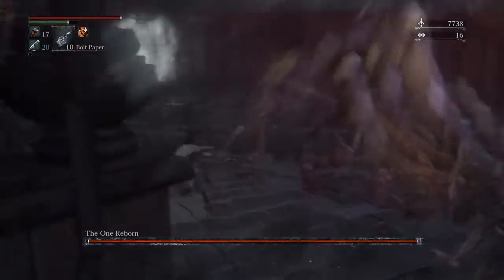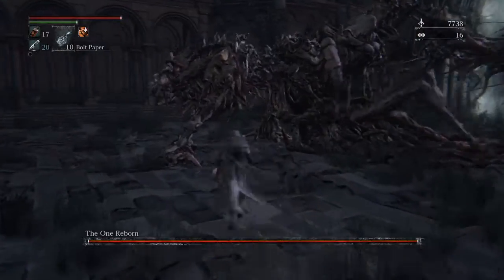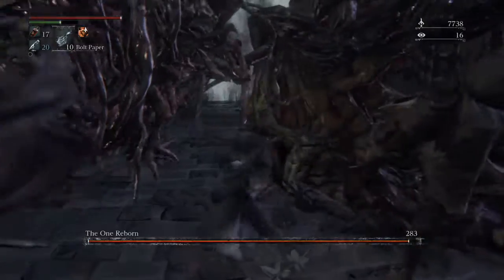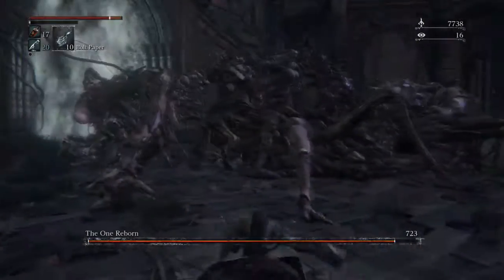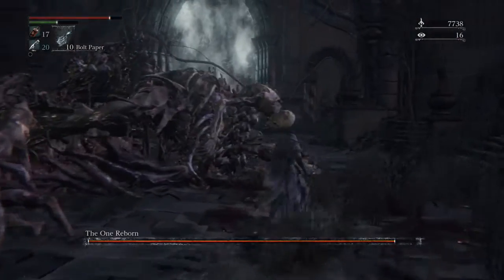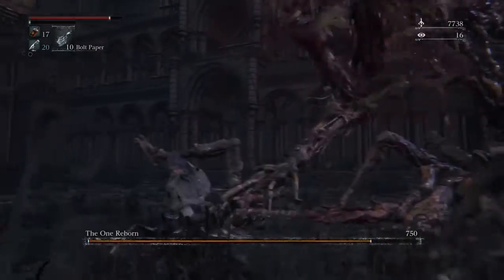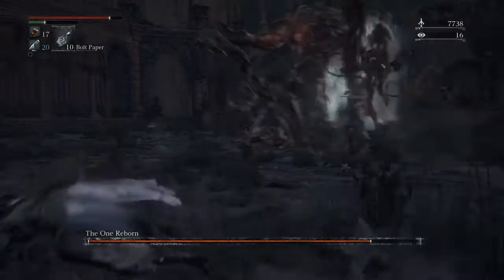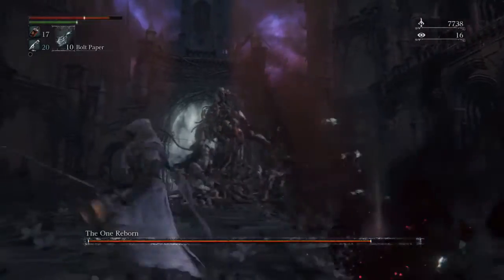As for where to attack the boss: he's got big limbs at the front and big limbs at the back — you want to fit in just about between them, and it's pretty free damage there. When you do enough damage to him it is possible to stagger him; his head is the weak point. You'll see how much damage you can do by attacking him there, and this boss is incredibly easy to stagger.